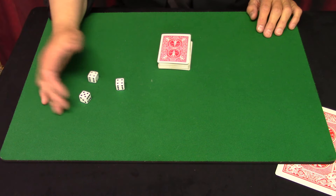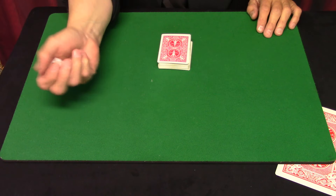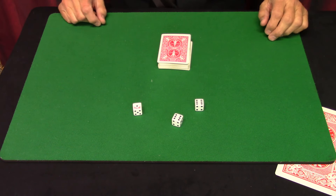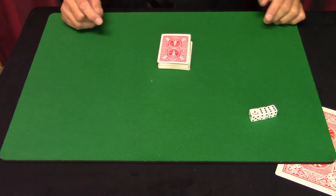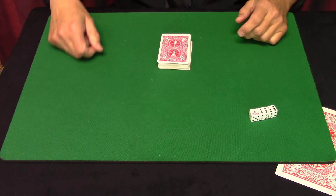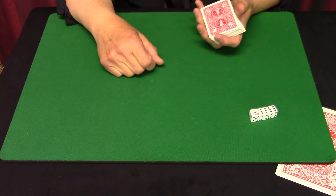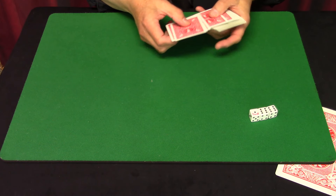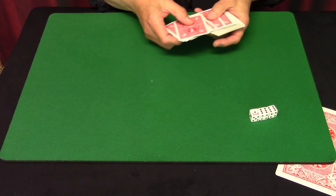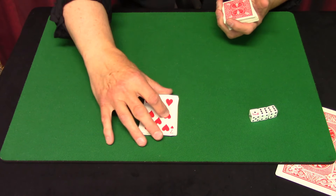We can roll the dice a few times to make sure there's nothing funky about them. They will decide when they've rolled a random number. Here we've got a 6, 6, and a 1 — that is 13. So let's count down 13 cards. 1, 2, 3, 4, 5, 6, 7, 8, 9, 10, 11, 12, and 13. And we get to a 7.